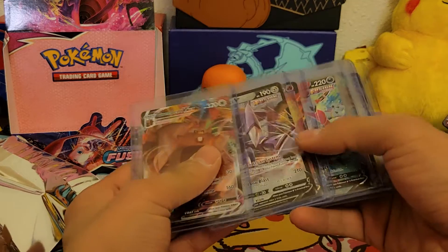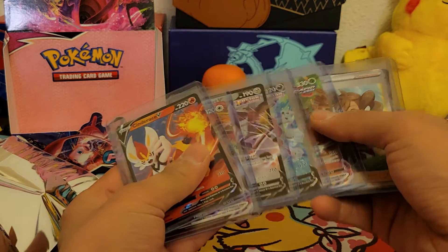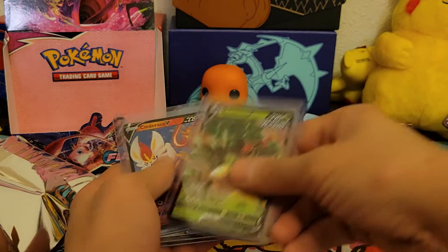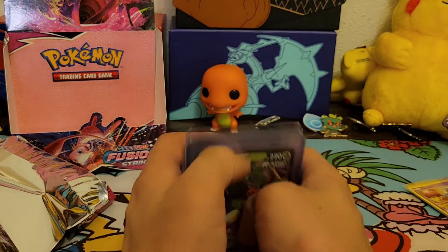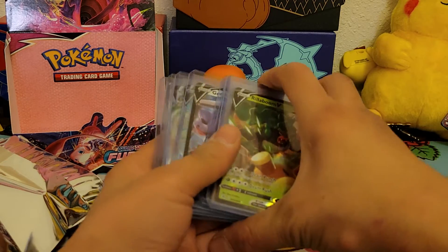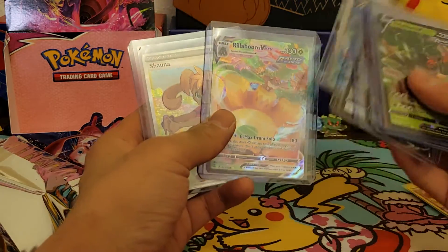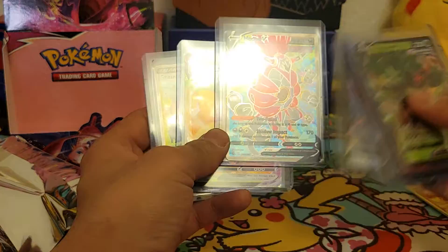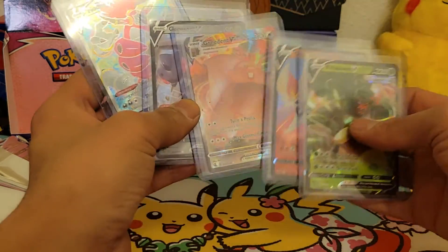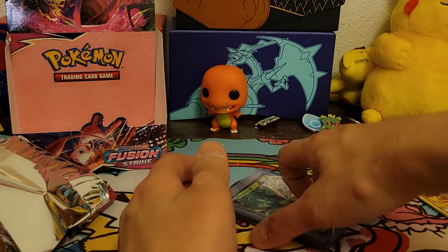Usually back in the day with Sun and Moon you'd get a rainbow rare — sometimes even a gold too — but we didn't pull any secret rares. This is a really big set though, with a lot of cards to pull. There's probably quite a few Vs and stuff. But hey, we did pull some stuff. I think my favorite card is the Shauna. I do like the Hoopa. Rillaboom VMAX is sick, and Greedent VMAX is pretty sick too. Well, there you go — thanks for watching today's video!